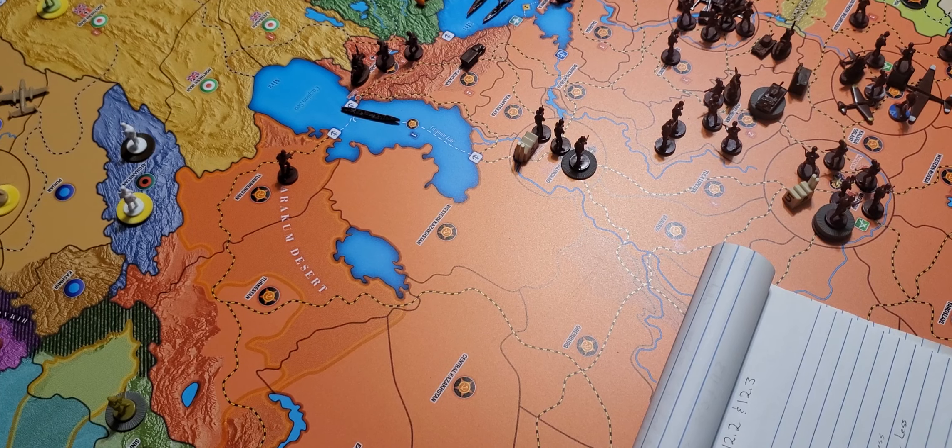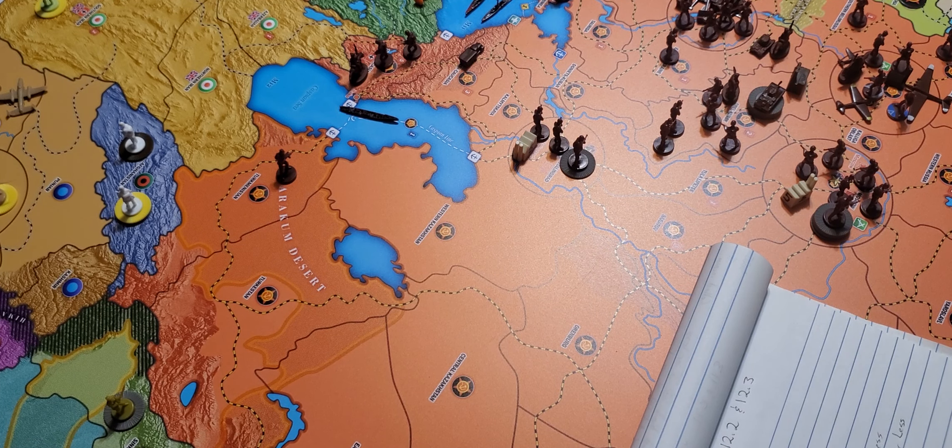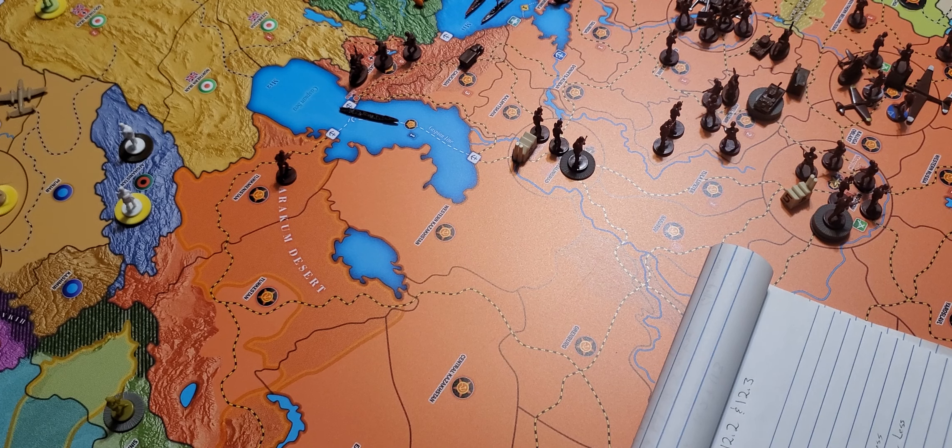Let me pause this and go gather up my build because I forgot to do that earlier. With a little bit of refiguring due to completing a tech, I'm buying 2 T-34s for 10, 5 regular medium armor for 30, and 1 tank destroyer for 5, which will leave me 2 left over for next turn's build.